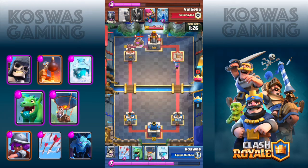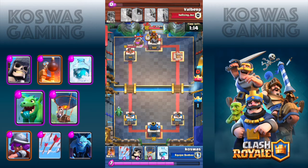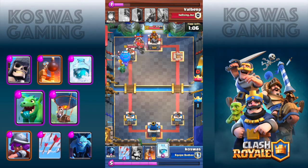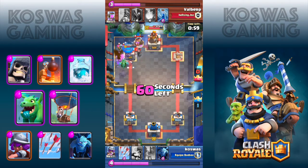Moving forward this game, I can show you the same thing on the left side. When we have almost full elixir, we place the baby dragon on the bottom left corner. We wait till the baby dragon reaches close to the bridge and we're going to place the balloon just in front of it. But it needs to be moving when the baby dragon reaches the balloon. The baby dragon pushes the balloon very fast towards the crown tower, and then with the help of a freeze we're going to do significant damage to this side also.